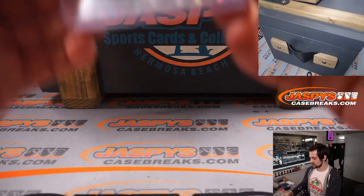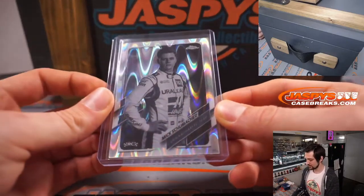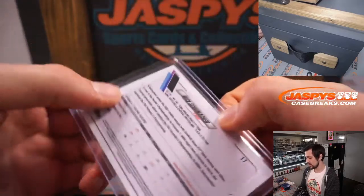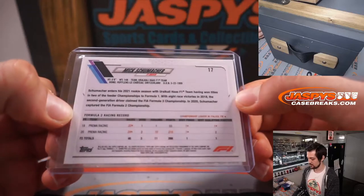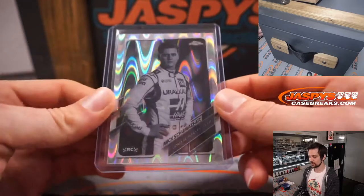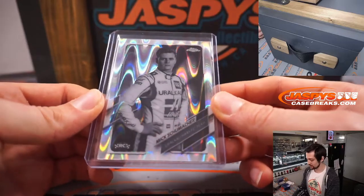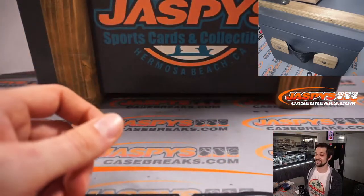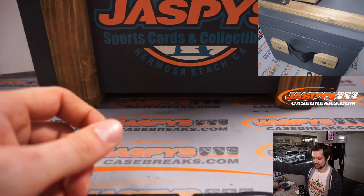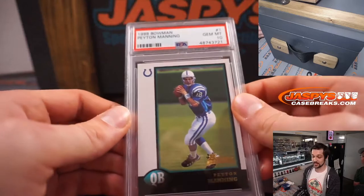For the next one here, we have Mick Schumacher in the wave — a CP wave. Mick Schumacher, Formula One. That'll be going to Carl. It's Michael Schumacher's kid. Driver for Haas Racing. And that is a rookie card there too. Who had S? That was for Carl.